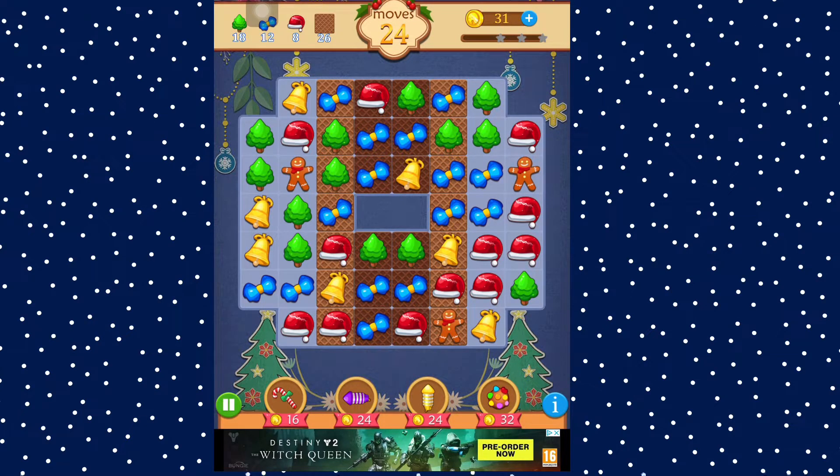18 Christmas trees, 12 bows, 87 tiles on 24 wafer things. Let's see — 24 moves left to do it in.